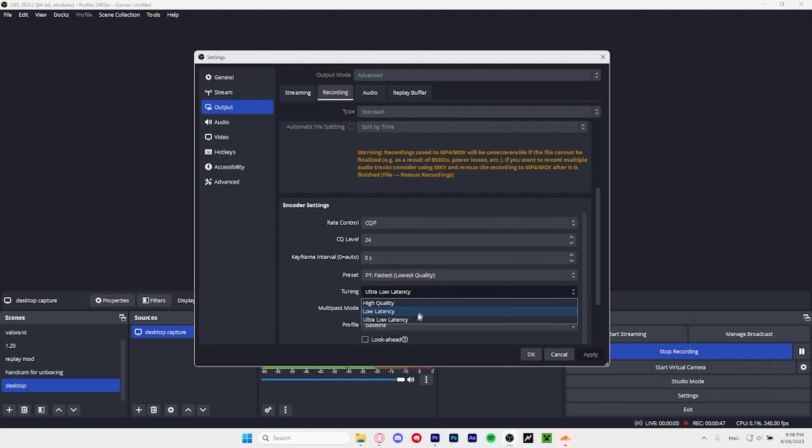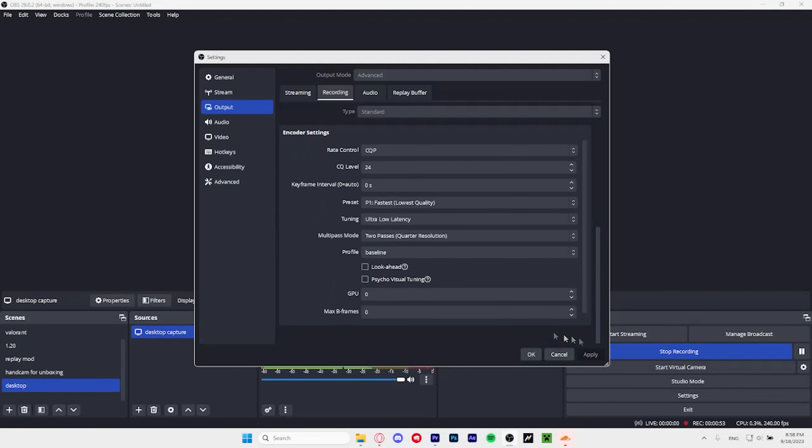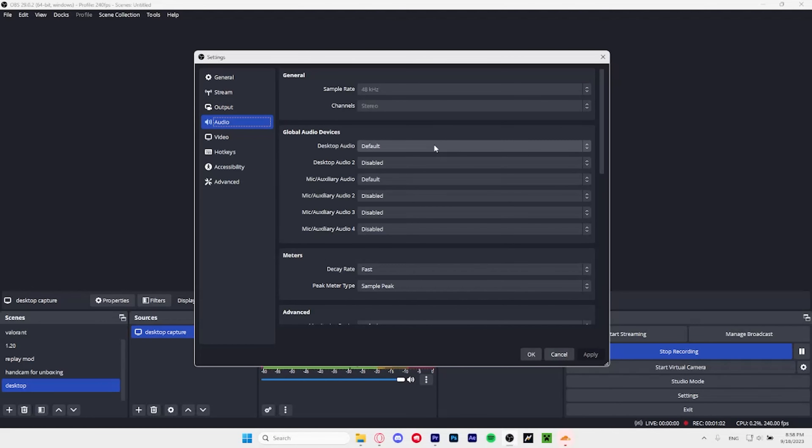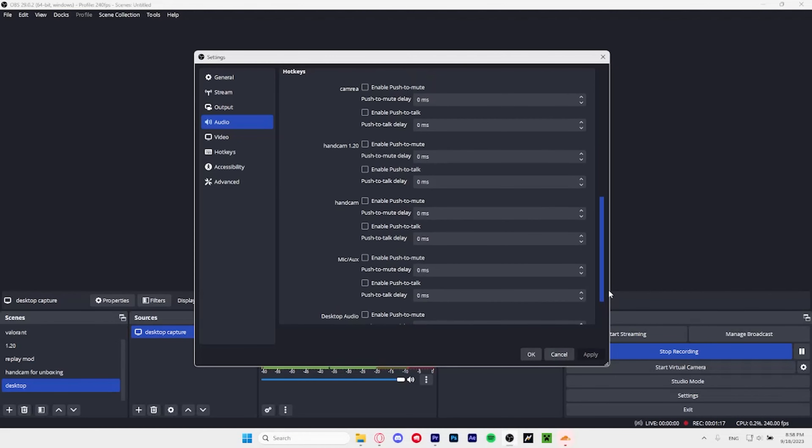Rate control CQP, CQ level 24, zero seconds — the most baseline settings. GPU and B-frames both set to zero. Audio is kind of all default — I just disabled desktop audio 2 and mic audio 2, 3, and 4.